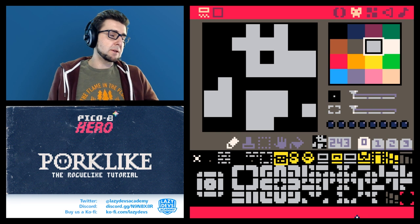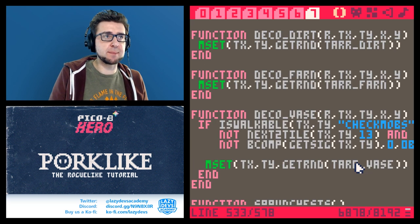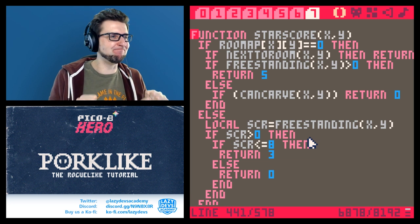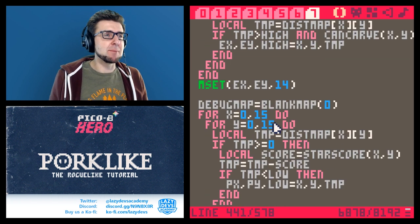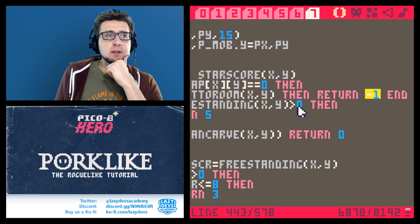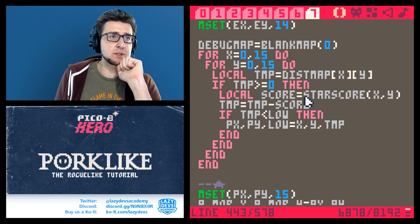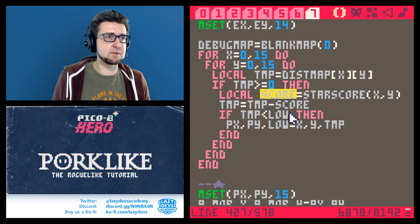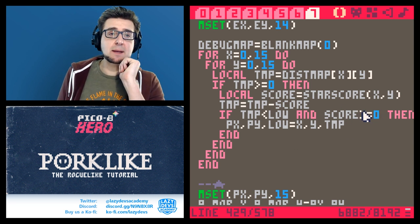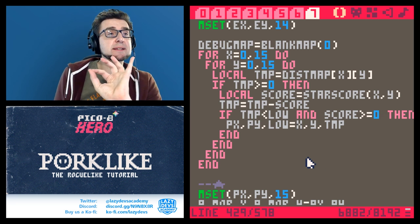There are a couple of big issues surrounding the star score function from previous episodes. It's not my favorite function — it costs a lot of tokens. One important mistake: the star score function should return minus one if it's next to a room, which should be considered as a potential starting position, but that's not actually happening. It should be: if temp is smaller than slow and score is greater than or equal to zero, so minus one scores won't be considered as candidates for the starting location.